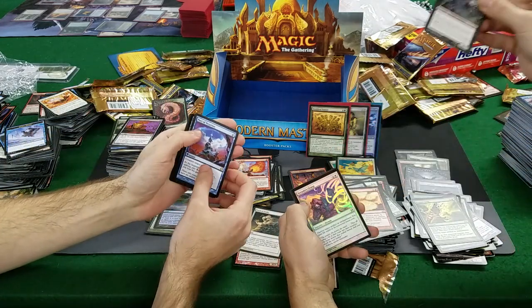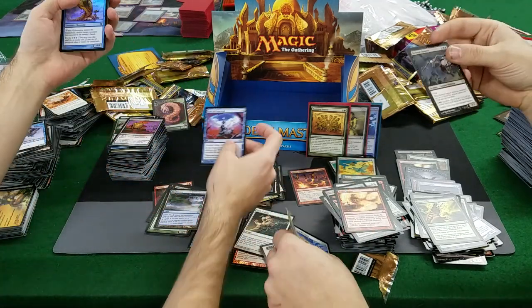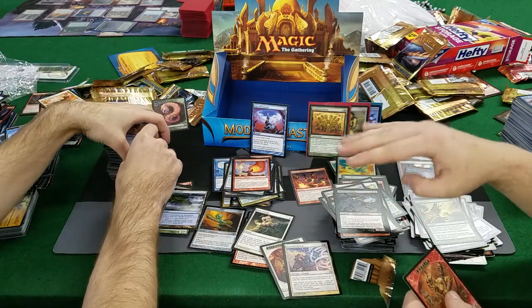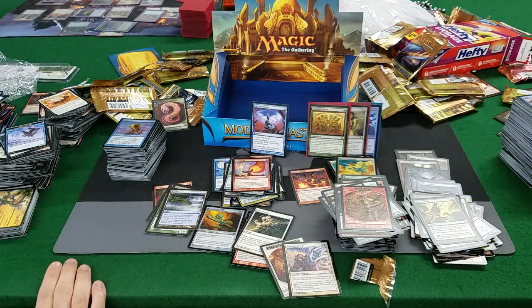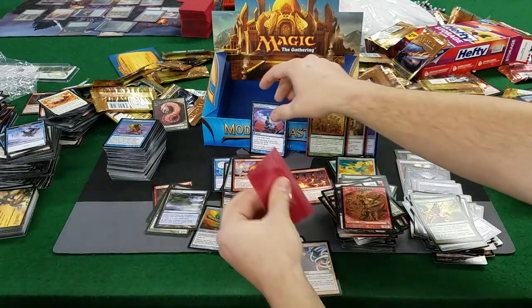That's good — very good, Pact of Negation! To Rush is great. Aether Snipe... but a Pact is good, that's not a bad end. That kind of goes up there. But we'll calculate how much we got — hopefully it's over $400. Who knows? With our big money original Modern Masters.